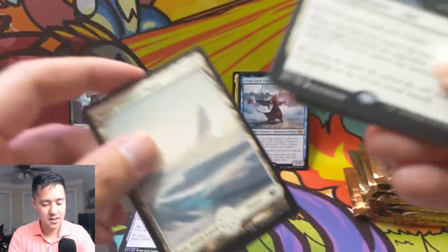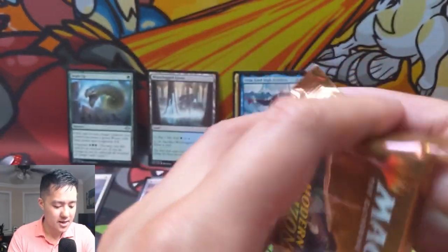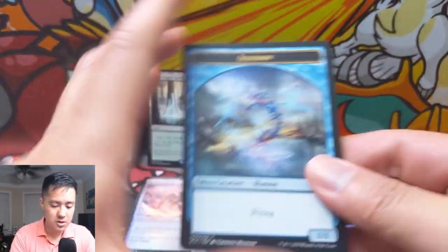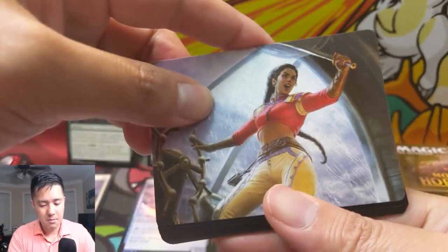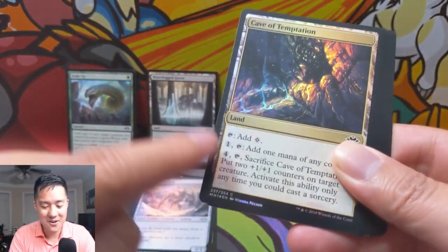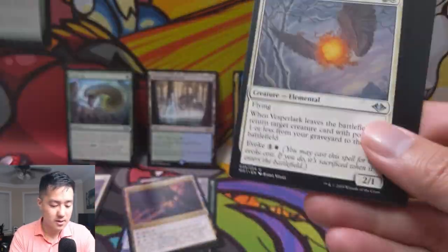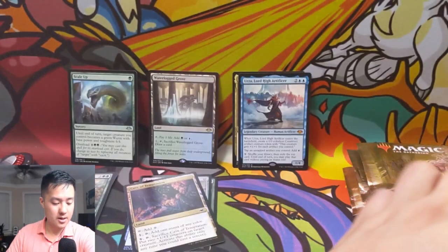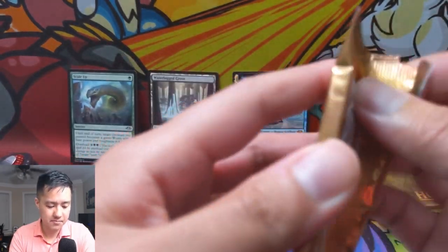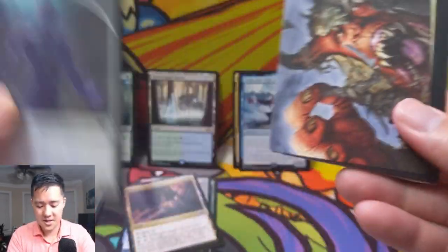On Thin Ice — when I first read it I thought that sounds amazing, but nope. The fact that it needs to be on a snow land means you can just Ghost Quarter it. Oh gosh, when I saw the gold border I thought, is it Prismatic Vista? That would have been insane. Force of Vigor — that's a pretty good one. It's a cool way to destroy multiple enchantments and artifacts at instant speed. I feel like that will really hurt anything that's artifact-based, and it's good enchantment hate in the sideboard.